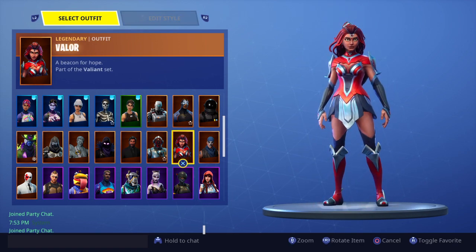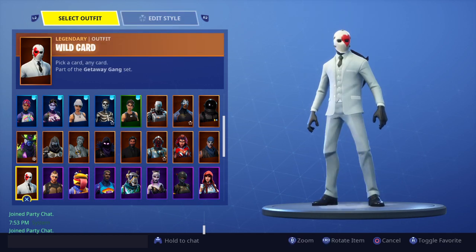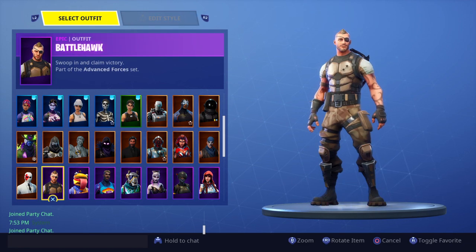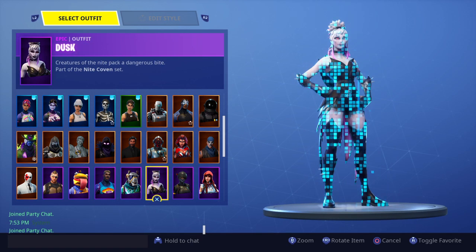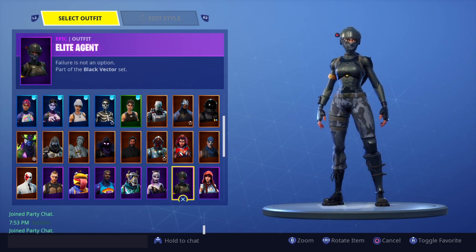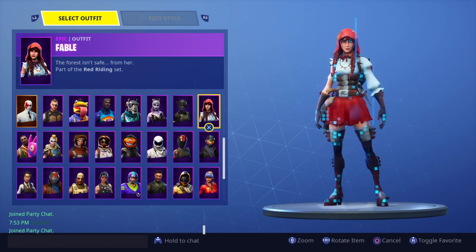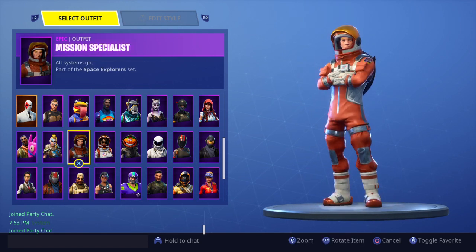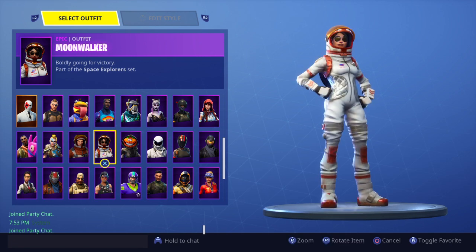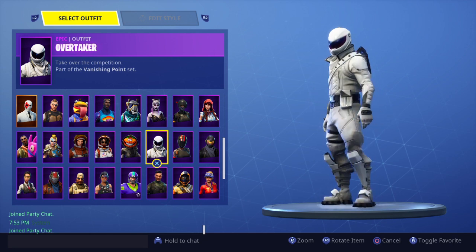Blockbuster, War Paint — a Save the World skin. Wild Card from the Getaway event. Battlehawk, Beef Boss, Bright Gunner for the Bride bag, DJ Yonder from this season, Dusk from this season, Lead Agent — a sweaty Season 4 or 3 skin. Rogue, Fable this season, Giddy Up this season, Huntress from last season. Specialist from Season 3 or 4, Moonwalker from Season 3 or 4.